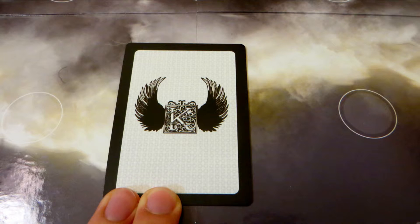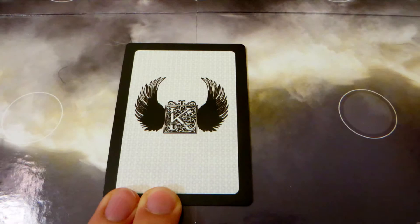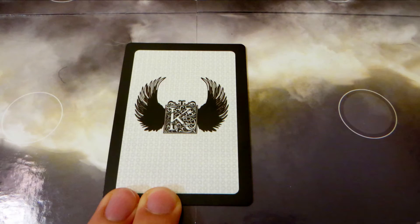You play a new angel by putting it face down somewhere in the starting area near your base. You can never have more than five angels on the field at one time. Then you have the option of activating one of your angels by flipping it over. You can't activate an angel that you just played — it has to have been played at least one turn earlier.